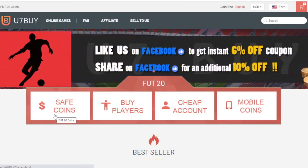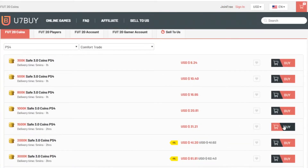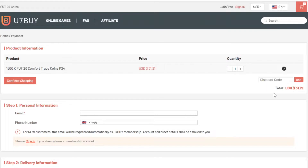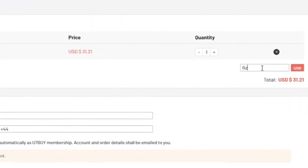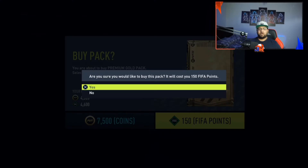Team boozer, do you hear me? If you want cheap, fast and reliable FIFA 21 points, make sure you head over to U7buy. And also, at checkout make sure to use code 'Busy' for a little discount.